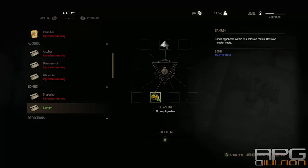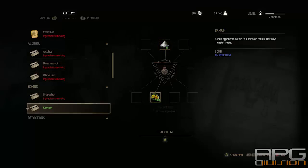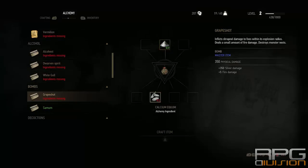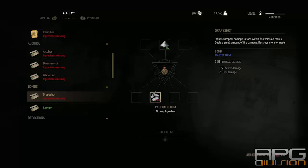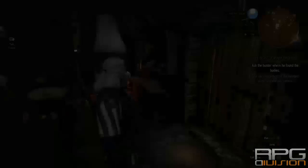Saltpeter you can pick up in the wilderness, and salt pepper you can pick up by looting crates or buying from different merchants and vendors. Grape shot also requires calcium equineum, which you can find in the wilderness or buy at merchants. I'll now show you which specific merchant you can buy it from.